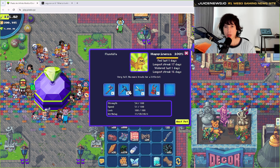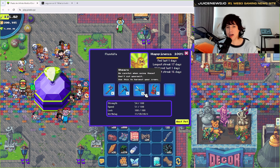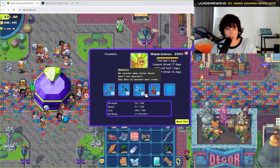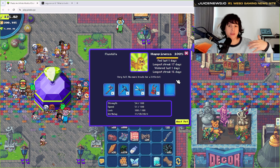As of right now, the only stat we know has an effect on the pet is strength — it gives you more inventory slots. For example, I have a pet at 54 out of 100 strength with only 5 inventory slots, whereas a pet at 100 out of 100 strength gives 12 inventory slots. Right now strength is the best, but you can also create pets with speed or luck to be ready for whatever update comes.